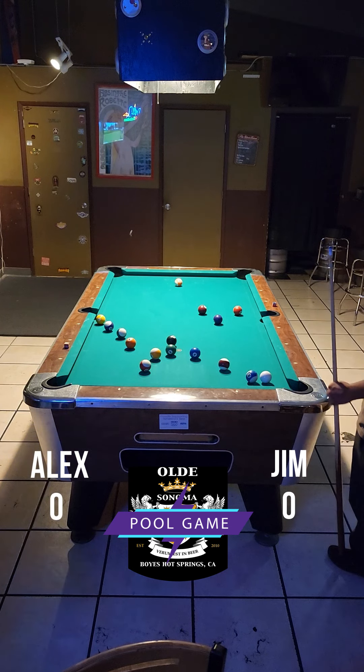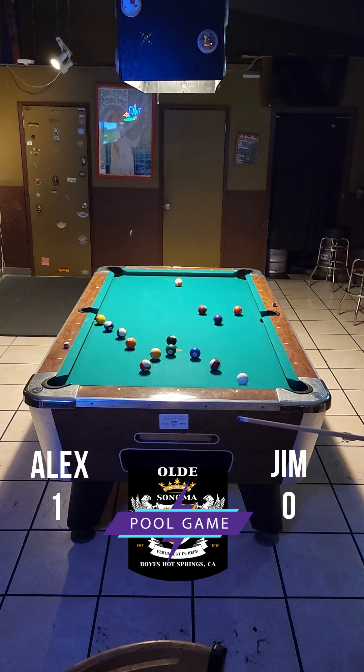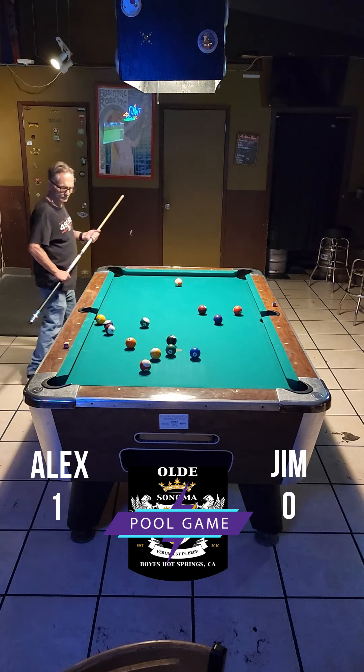It looks like Alex has several different shots. I think stripes look a little better. Alex shoots the 10 ball in the bottom left corner, taking stripes. Great shot, leaving him fairly an easy cut in the same corner. Oh, he's going to feel that one in the morning. A miss and a scratch — not sure why he hit it so hard.